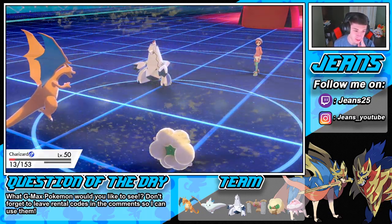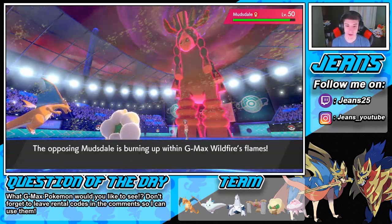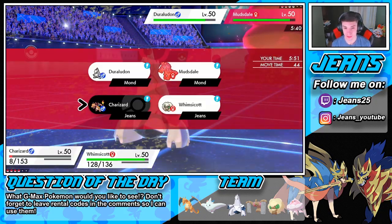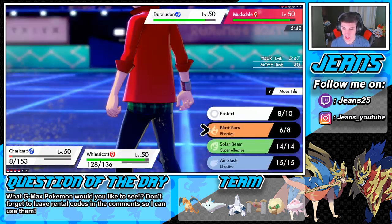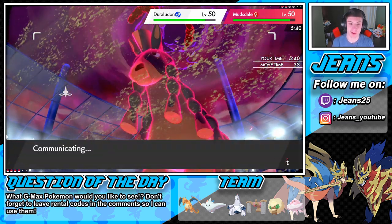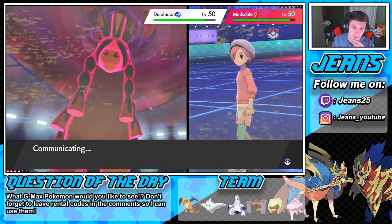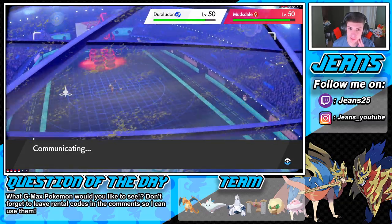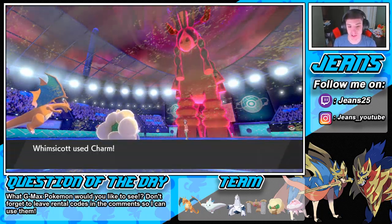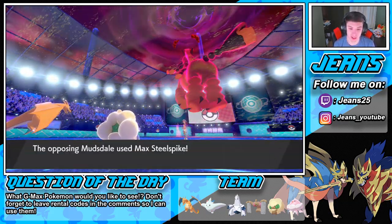This is my last turn for Charizard. I should totally Charm the Mudsdale to drop its attack. One turn left in Trick Room — I'll Blast Burn over on the Duraludon and Charm this thing to drop its attack by two before swapping out into my final two Pokemon. Mach Punch could be good on the Duraludon. We're going to outspeed the Mudsdale. Good thing we dropped its special defense — now it's minus two on attack and minus two on special defense. Charm pops. Goodbye attack power.